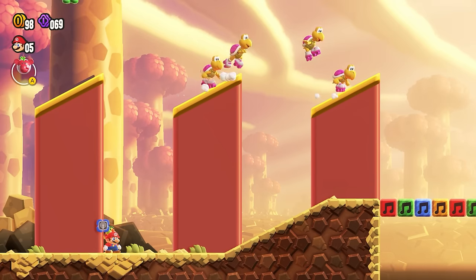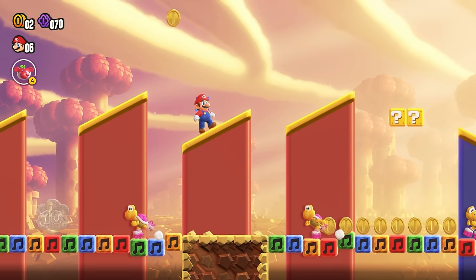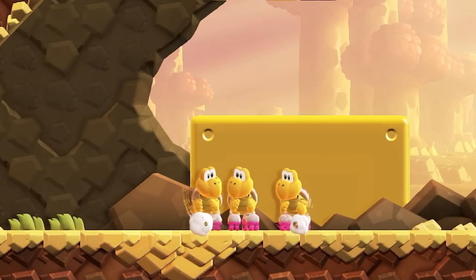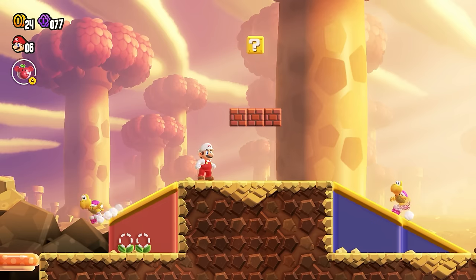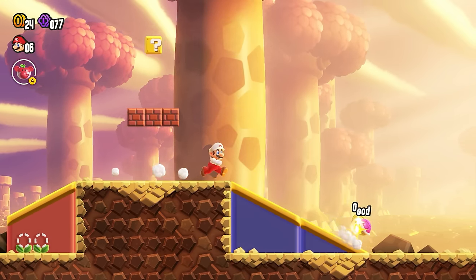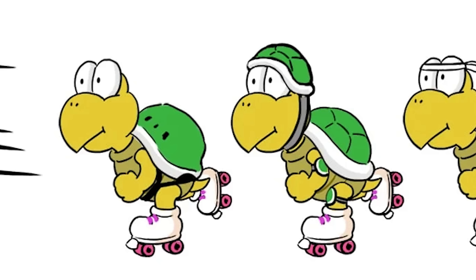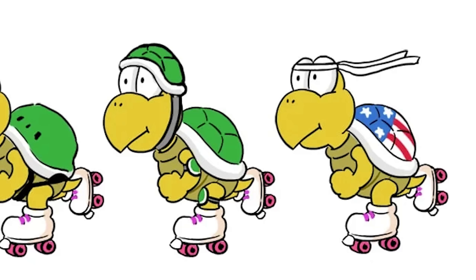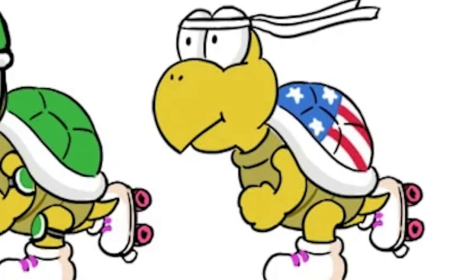Koopas would also get a slight makeover for this title with the introduction of the Rolla Koopa. They now have a new method of transportation at their disposal, allowing them to move at faster speeds and jump between platforms roll-bounce style. This is a pretty simple upgrade to regular Koopa Troopas, giving them a magenta shell to match their skates. The concept art even teases us with variations, from helmet-clad Koopas to patriotic ones donning bandanas with an American flag on the back of their shell.